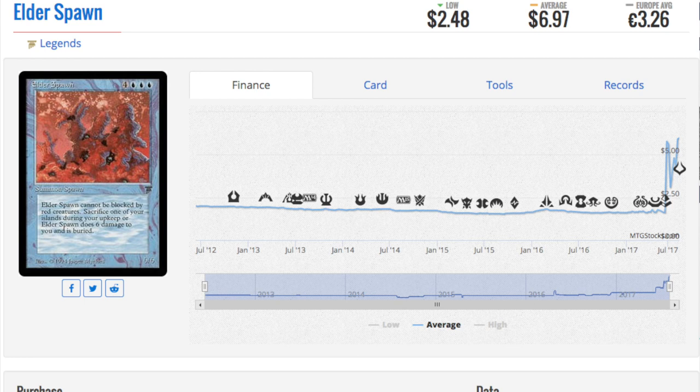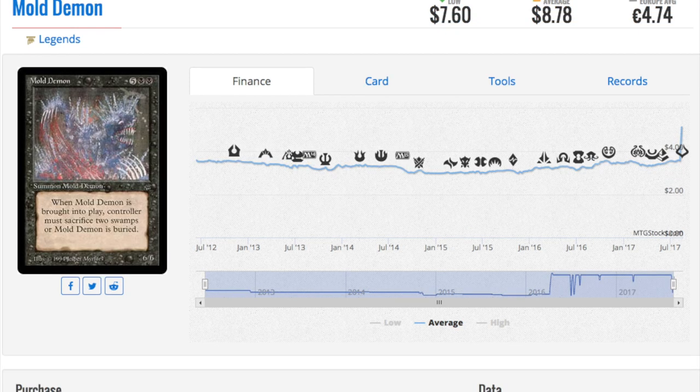I'm going to show you the worst card ever, and the price is almost nine dollars. It's five and double black — it's called Moat Demon. It is a 6/6 for seven. When Moat Demon is brought into play, the controller must sacrifice two Swamps or Moat Demon is buried. Does anyone think this card is good? Why is it more valuable than almost every card in Standard? It's worth as much as the most-played cards in Standard right now. Anyway, that's it guys — leave a comment below, bye!